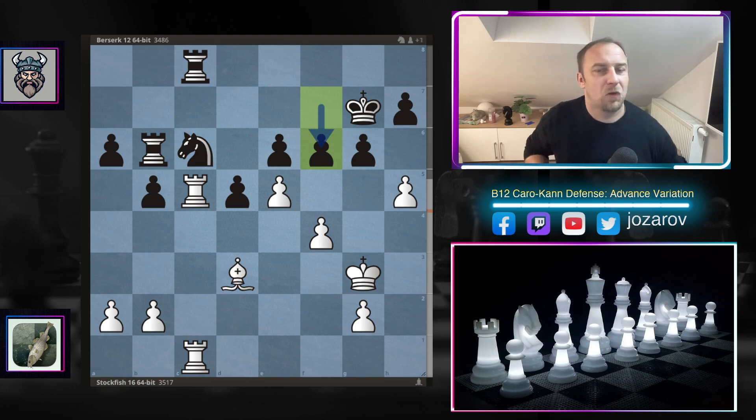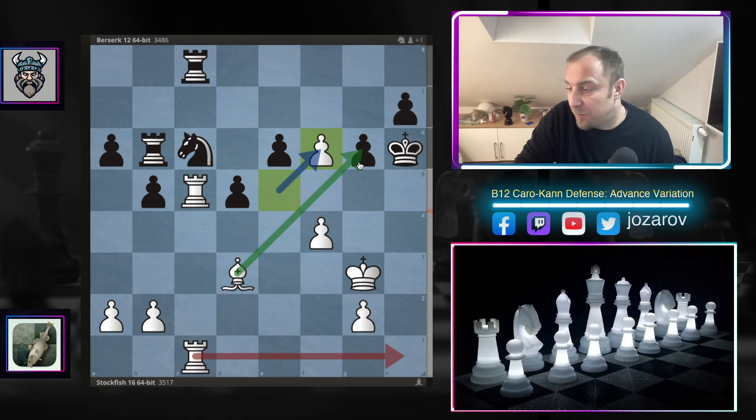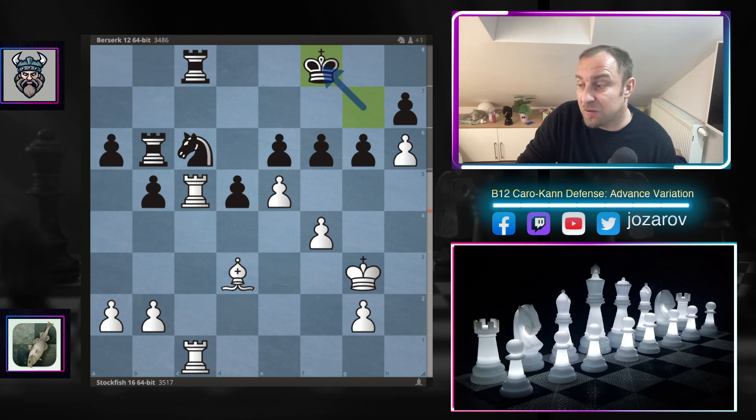Now comes a brilliant move — maybe pause the video and try to find the best continuation for White. Stockfish plays the spectacular h6! If you take king takes h6, you're running into checkmate — that's the beauty of the earlier bishop to d3 move. After e takes f6, there's no escape square for the king. Maybe g5, but the rook comes into the game, the bishop covers key squares, the pawn covers other squares — game over. Berserk has to step back.